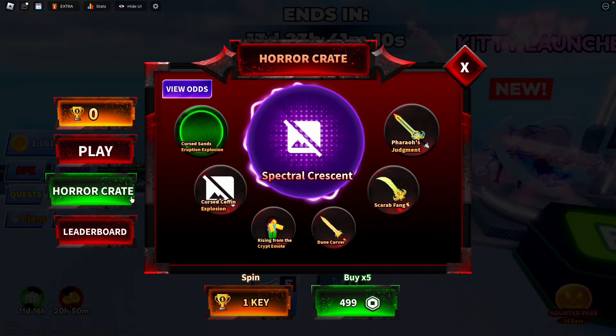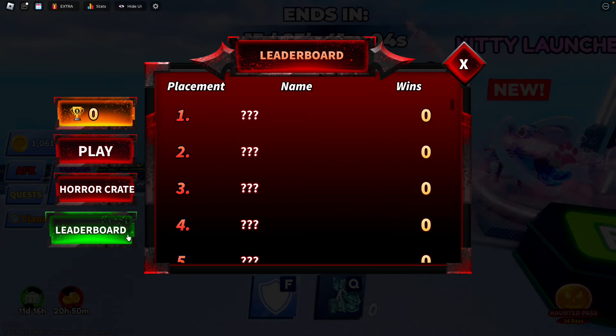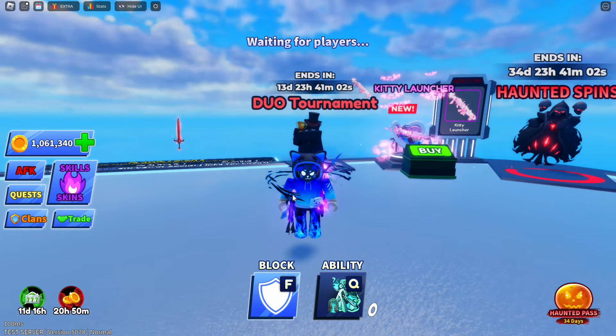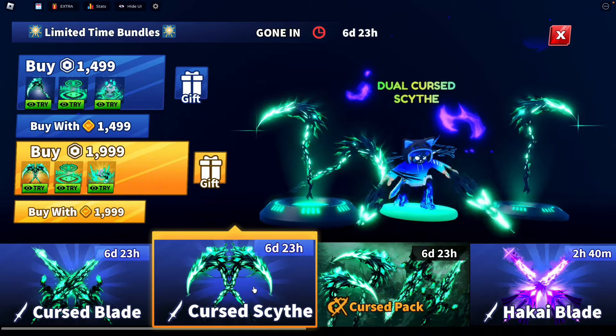Next, we have the Duel Tournament — I'm not going to show any of the swords here since they're a little hard to get. But we have the Spectral Crescent as the rarest of three desert pharaoh-style swords, and there's a leaderboard to earn special swords in there.